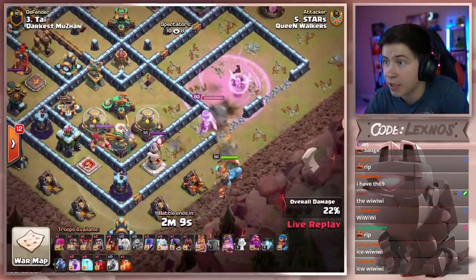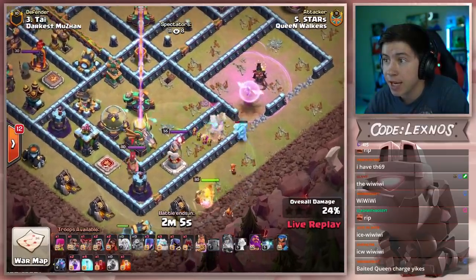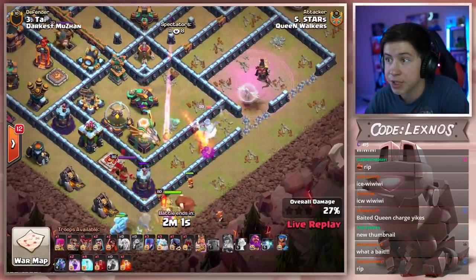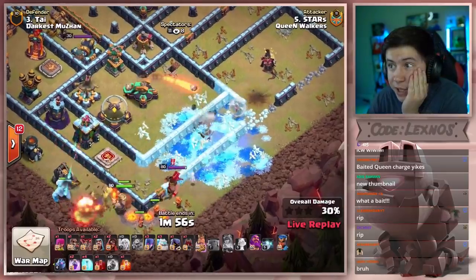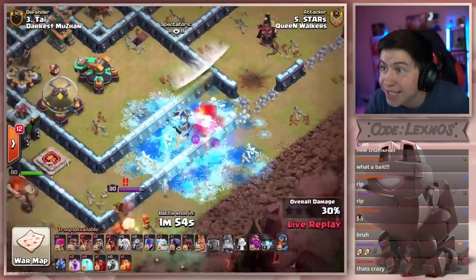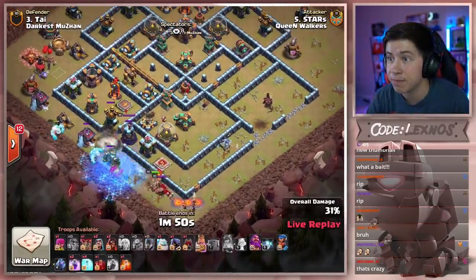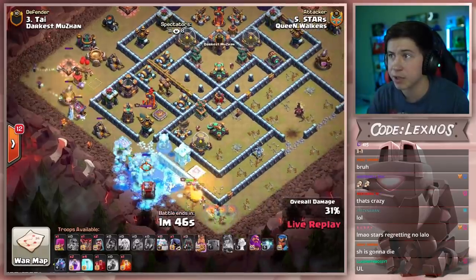Here come the weewees from the bottom side with the king and the ice hound. He's only got one healer alive. Where's the last wall breaker? She can't reach the scatter. This is bad news bears — that scatter shot's about to kill her. No more healers to keep her alive. Down goes the queen. Another seeking air mine — all five healers die to seeking air mines. What a beautiful base. Witches on the left side, spreading out the weewees. He uses the log launcher from the bottom and has to get all the way to the town hall.